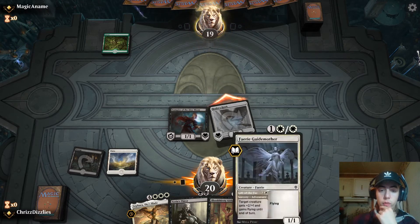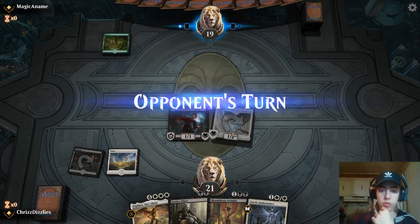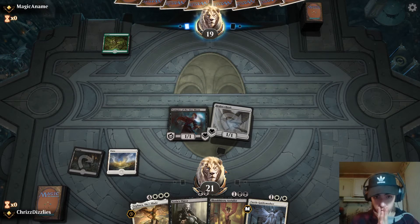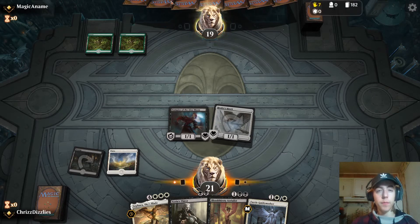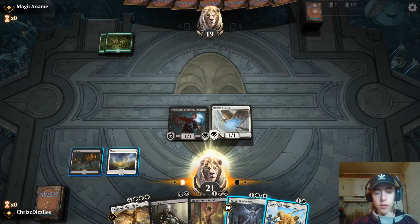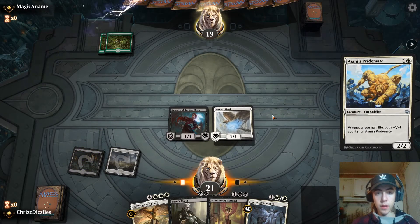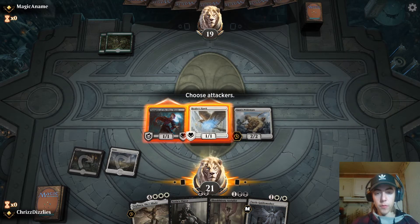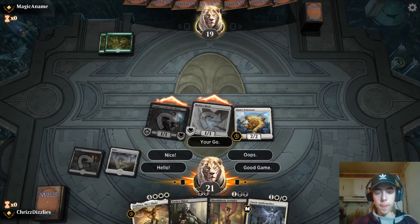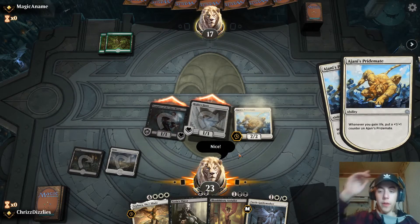It'd be nice if I could pull a land next turn. He's also rocking a Johnny avatar — I must destroy him. I got a Pride Mate, I'll go with that. That's nice. Make him a four-four right off the gate. There we go.